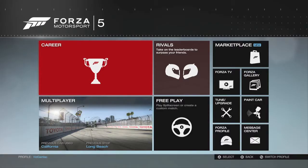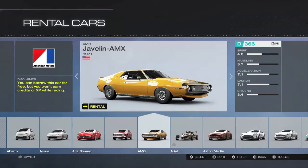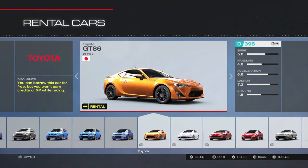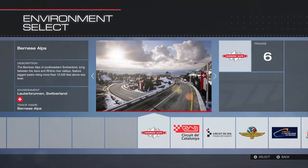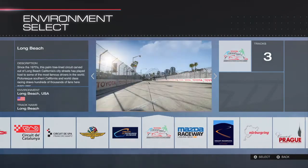The first thing you want to do is head over to FreePlay and then go pick a rent car. The car we're going to rent is going to be the Toyota GT86 2013 — looks like this. Make sure you rent that, or you could buy it if you have money to throw away on DLC.